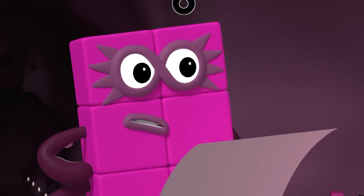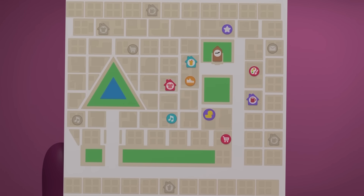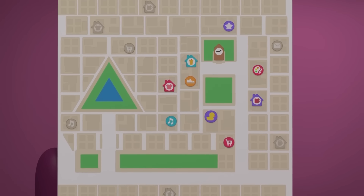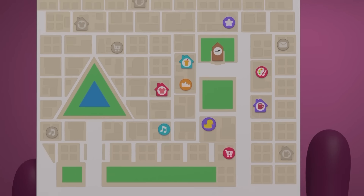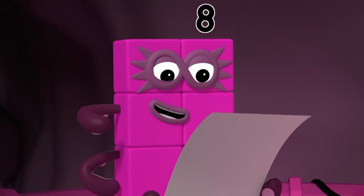Remind me again how a map works. It shows what the town would look like if you were high in the air looking down at it. So from up above, the town square would be a big green square. There's a green square here, but it's tiny. The map shows the whole town, so everything has to be drawn small in order to fit. Ingenious!